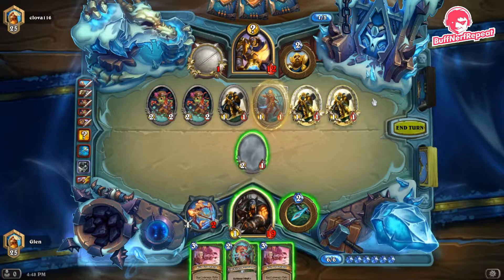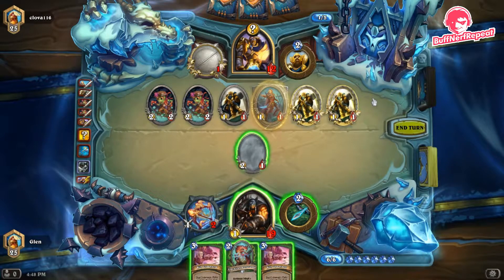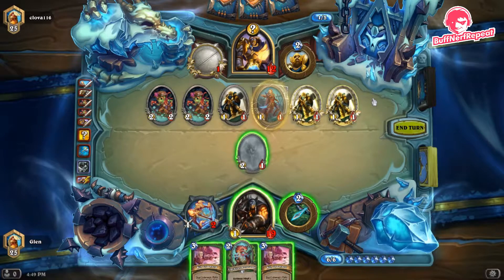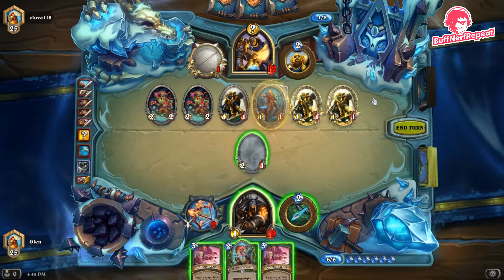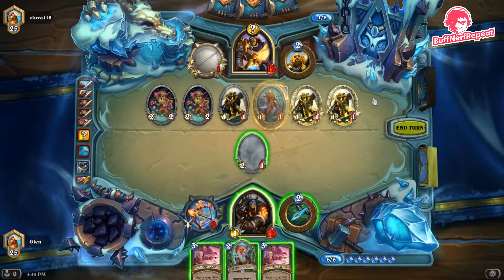Now we're in a situation where we can kill our opponent over two turns. He's at 12 health and we have 10 damage in hand plus two from hero power, which makes 12. But we can't execute it until turn eight — if we play Razormaw and use one Kill Command that's five mana and we can't hero power, and then he'll kill the Razormaw, losing the beast effect and reducing Kill Command to three damage instead of five.